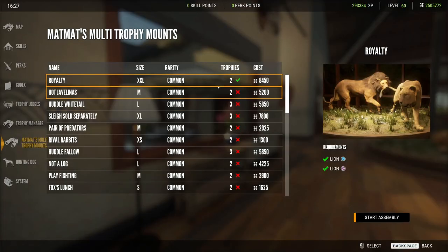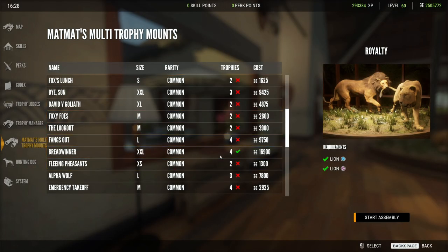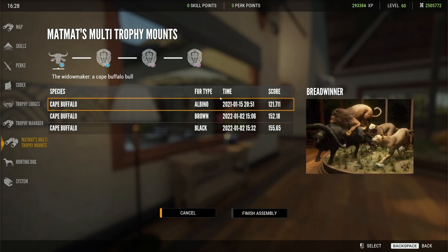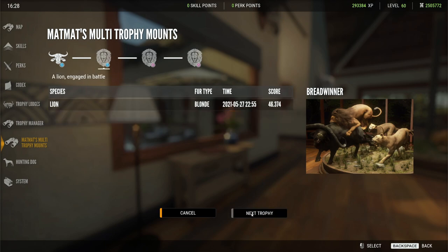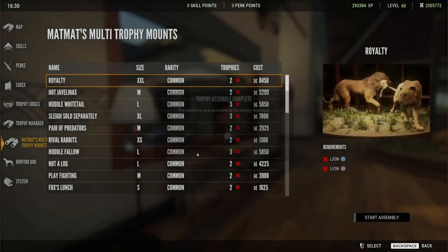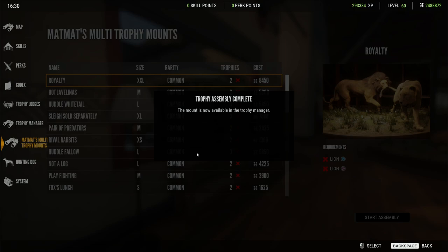Okay, so I took that down. Let's go back to the multi-mount menu. It's easy to find because you're looking for one that has a check mark. So we're going to go into this one — Breadwinner. It says we have a male cape, a male lion, and two female lions. So start assembly — I'm going to pick my albino, then a blonde lion and two females. Then you click finish assembly. This one is very expensive; they do vary in price based on how many animals are in the mount and how big they are. The mount is now available in the trophy manager, then press escape and you can mount it.